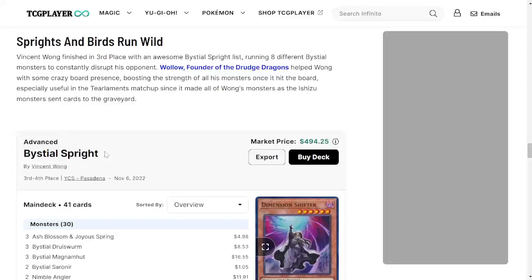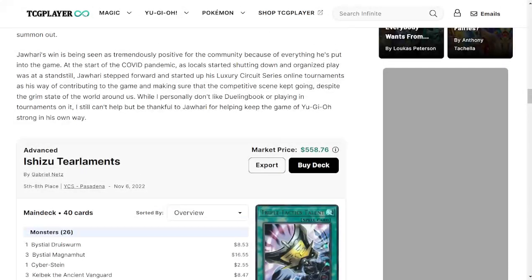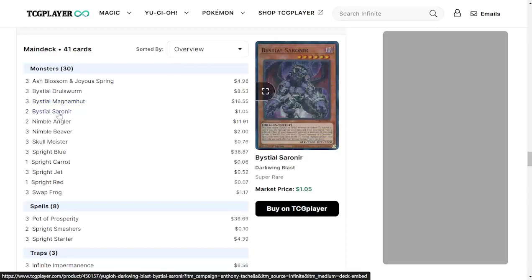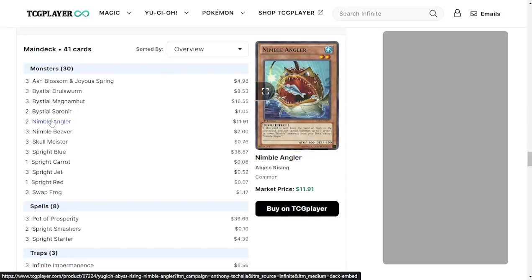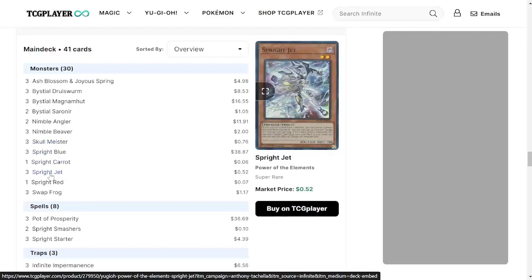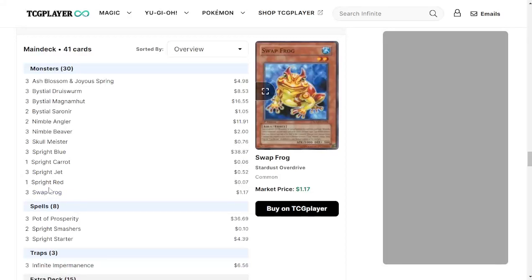Next we got Bystial Spright — nice to see Spright getting some love. This deck is a little bit cheaper, coming in around $500. Starting off: three Ash Blossoms, three Druiswurm, three Magnamhut, two Saronir, two copies of Nimble Angler — this card is still used pretty heavily and wasn't reprinted, it's $11.91 as a common right now, which is insane. Three Nimble Beaver, three Skull Meister, three Spright Blue, one Spright Carrot, three Spright Jet, one Spright Red, and three Swap Frogs. It's interesting they're still running Swap Frog with the ban of Toadally Awesome, but this guy made it to the top so the strategy must still be solid.